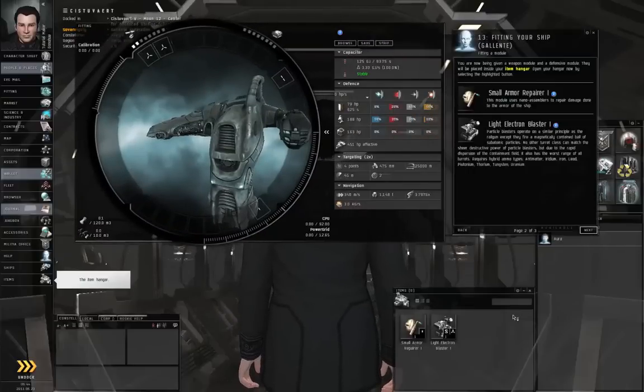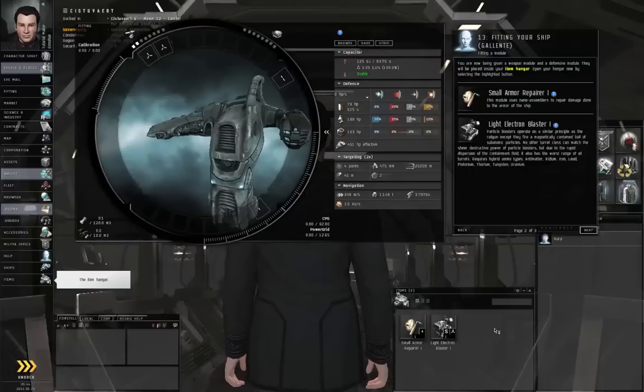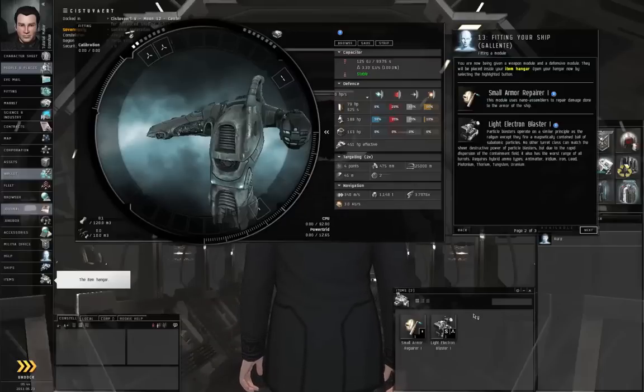Your ship needs to be fitted with a weapon and an armor repair module. Both of these are being provided to you now. Your weapon is capable of dealing high amounts of damage at close range. The small armor repairer is your defensive module. When activated, it will repair a small amount of your ship's armor. You will not be able to keep it running constantly though, so only use it when you have to.